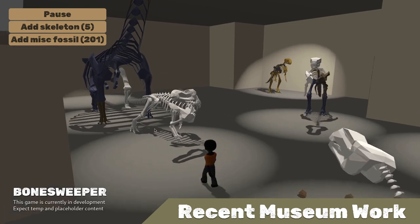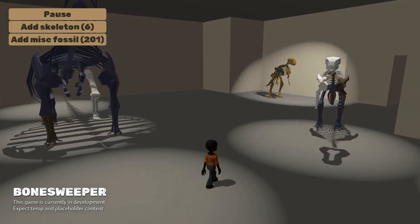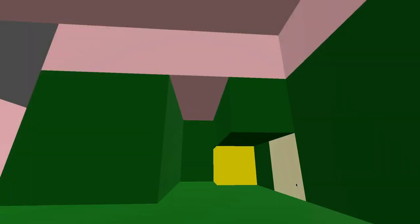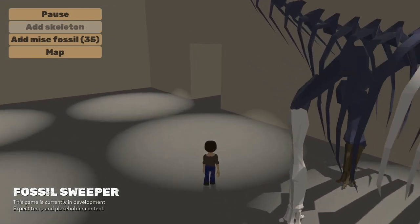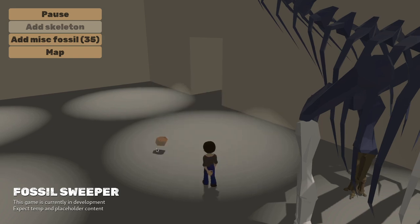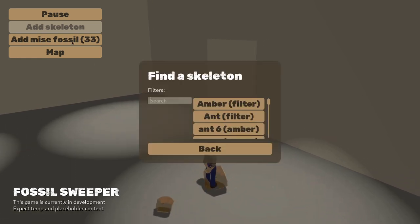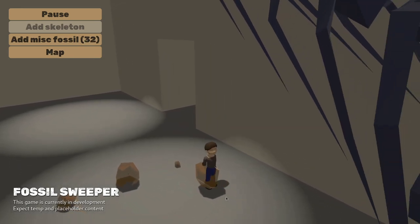I've been working to streamline museum interaction a little. Previously, you would walk up to a specimen and then pick it up to carry it across to another location. This was a bit of a holdover from when all museum interactions were presented as the player's avatar directly manipulating the space. Having to walk all the way across the room multiple times to relocate a bunch of specimens is a long way from exciting, and having the camera move as the player walks around while trying to place an item with precision gets in the way of doing just that.